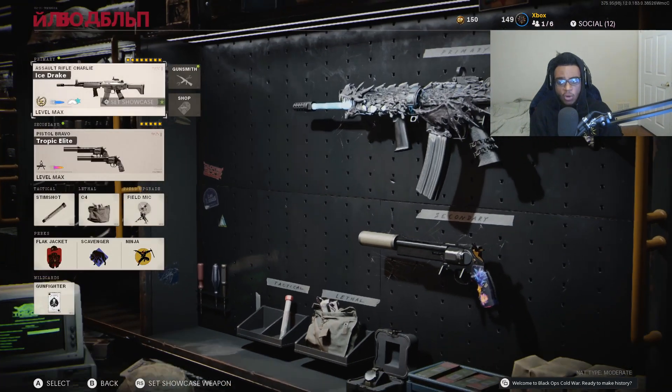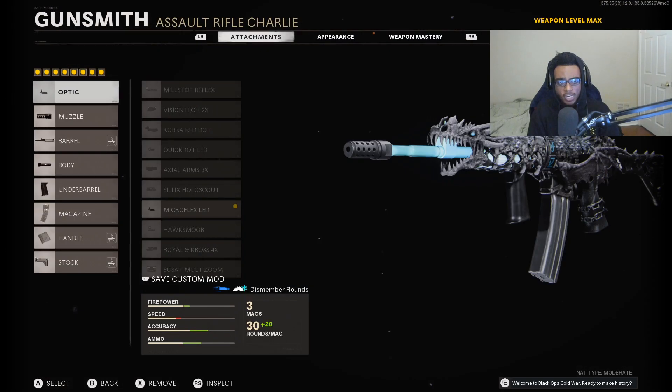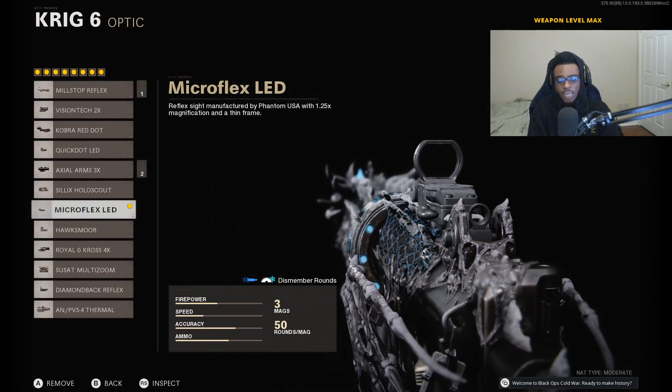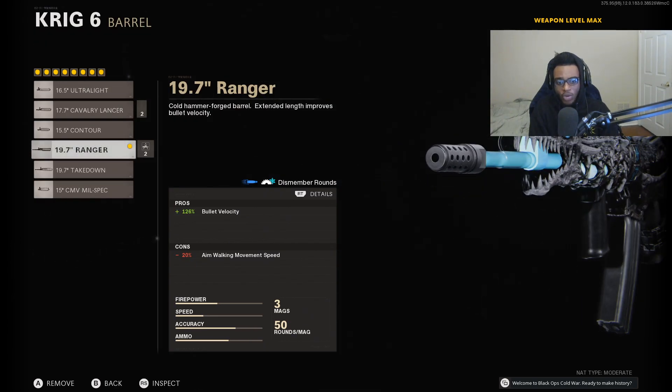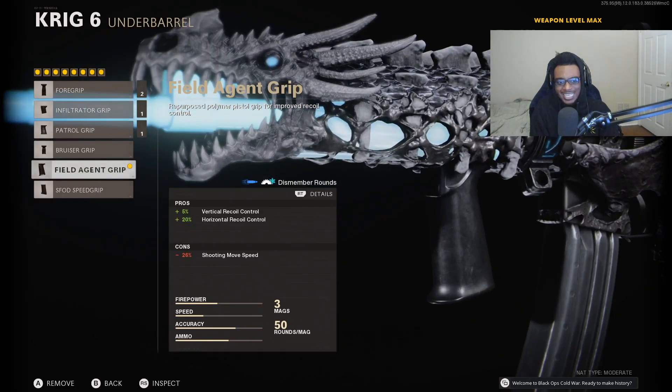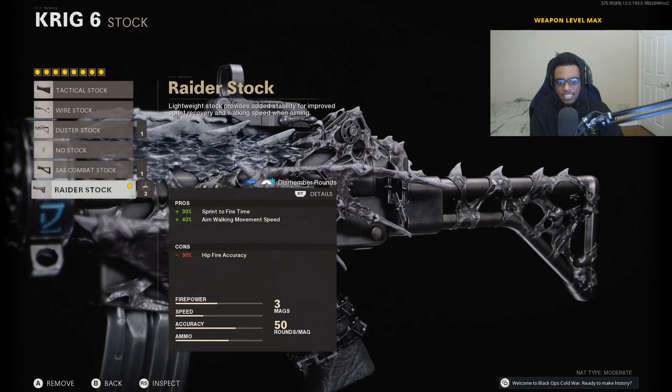For class number five we're taking a look at the Krig 6, which has found my heart here in Black Ops Cold War. I've really been enjoying it because of its ease of use — it's literally point and shoot. This 8 attachment class setup: Microflex LED, the Infantry Compensator, the 19.7 inch Ranger Barrel, the Tiger Team Spotlight, the Field Agent Grip, the Stenag 50 round magazine, the Airborne Elastic Wrap, as well as the Raider Stock.